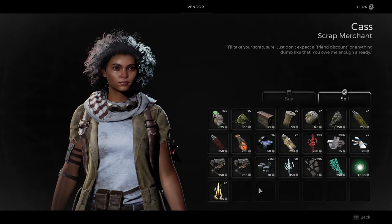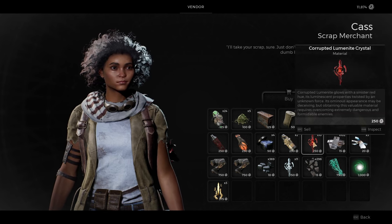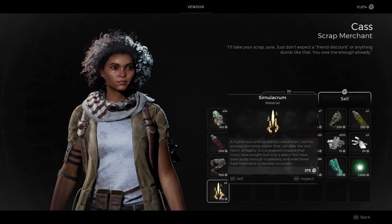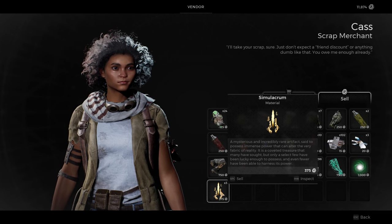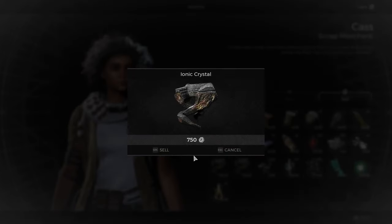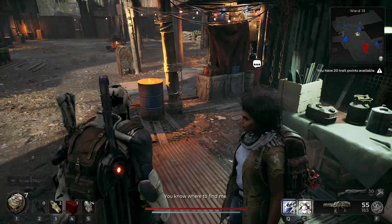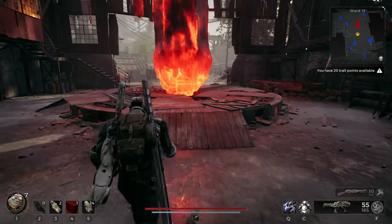It also depends on what you find in the world, because if you find a dungeon insert or something that will give you the Corrupt Illuminite crystal, that will be amazing. You can sell the Simulacrum if you want, but I don't like to sell it personally. And you can also find Ionic Crystals and a lot of other cool things as well. The map is filled with stuff you can sell — it just depends on how much you know the game.